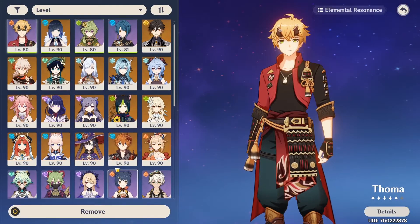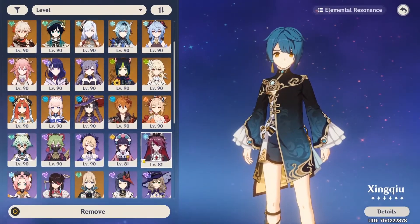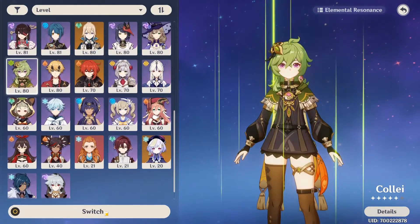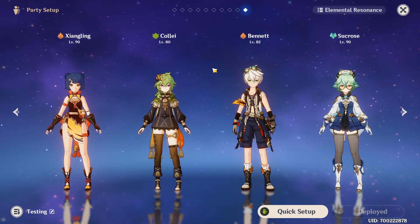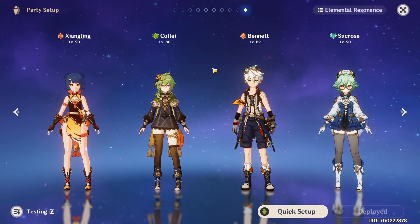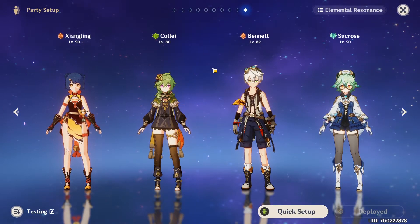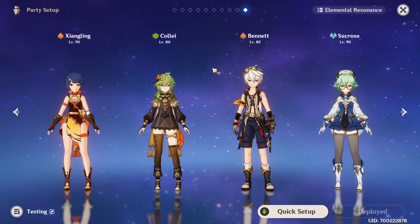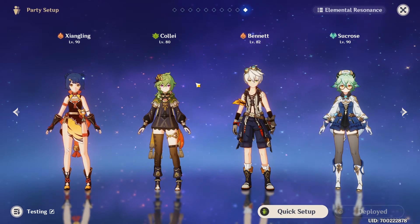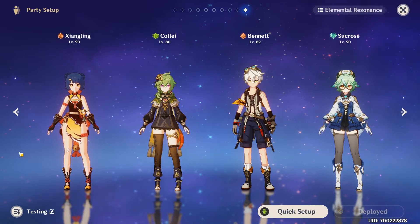And you can also play a Burn team, which looks something like this. This team is only a Burn team — it can be played. Nahida is strong and will get a lot of buffs, but I don't think it's that great, to be fair. But you can test it — if you want to test it, go for it. I think there are better teams than this, but play what you want, guys. It's just to give you ideas so you can try to build these types of teams. I think they're all pretty fun.